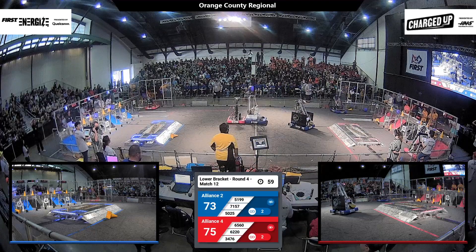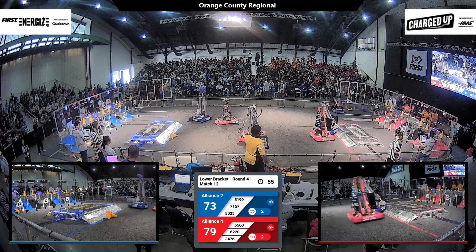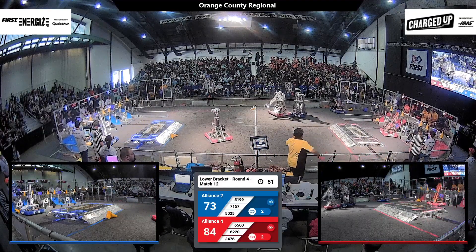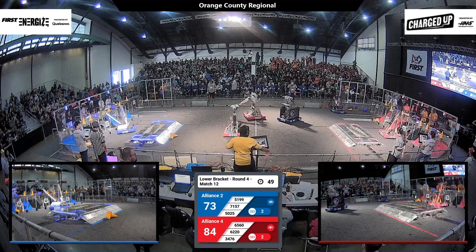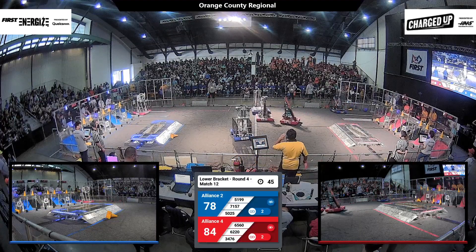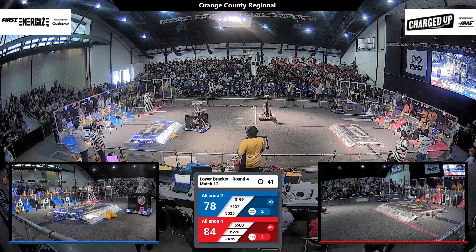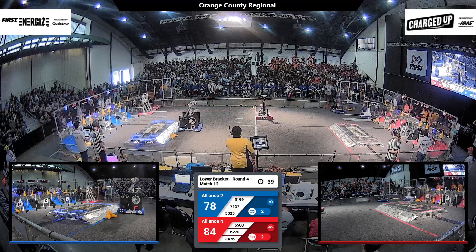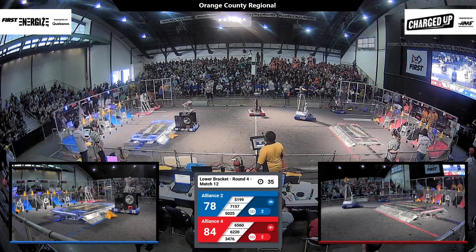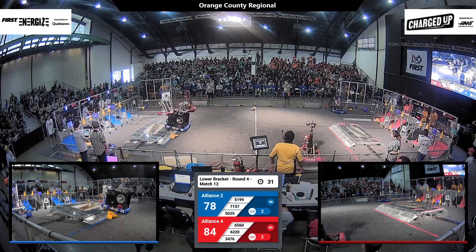65-60, Charging Champions, placing a cone down. They drop it, but it lands on one of the hybrid nodes — still some points for Red. It is almost incomprehensibly close with under a minute left to go. 34-76 might be cracking under the pressure, dropping another game piece onto a hybrid node. Robot Dolphins is looking to change that; they're in their loading zone. 51-99 is headed back towards their community to go score that cone they just got.